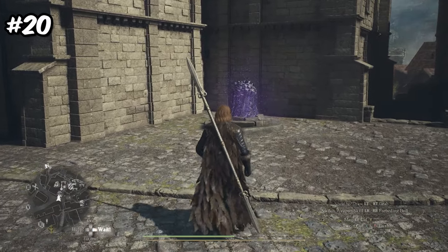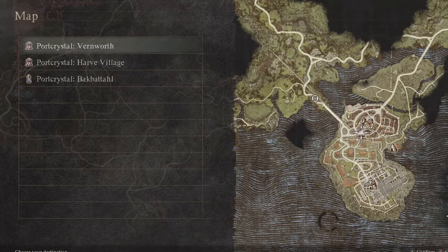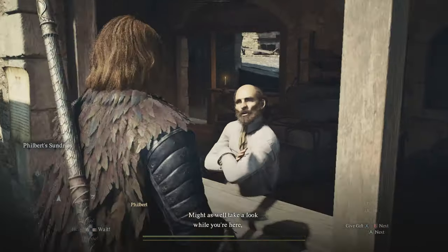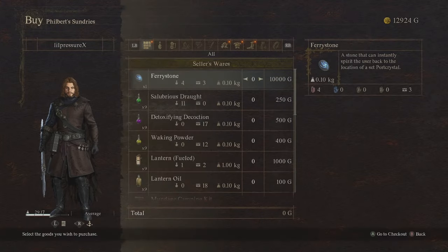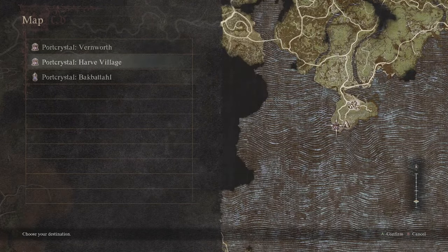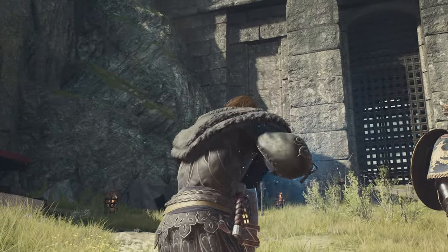Number 20: you can fast travel to structures on the map called Porta Crystals. First you need to discover them — there's one in Vernworth and one in Harve Village. Then you need to get a hold of Fairy Stones, which you can find throughout the game or purchase from vendors. Be ready to spend though, because these Fairy Stones cost 10,000 gold each. Even with the high price, I still advise buying them as much as possible — it will literally save you from spending hours just walking everywhere.